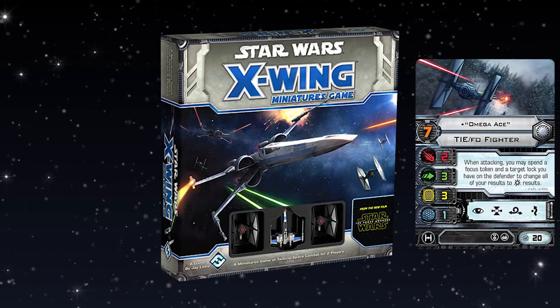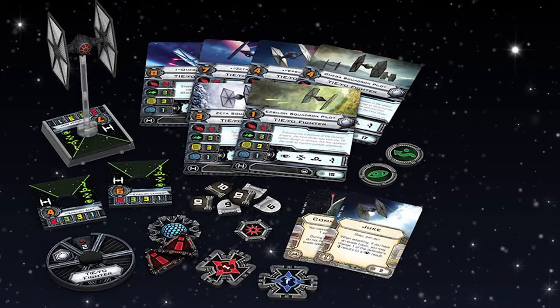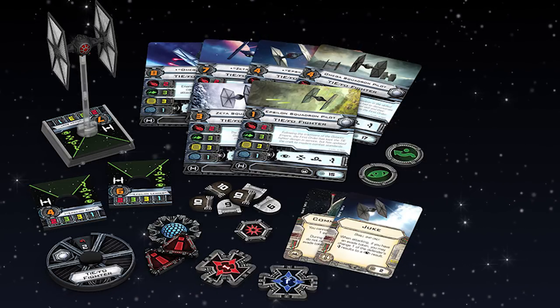If you combo Omega Ace with things like targeting synchronizer, and when the new TIE Silencer comes out you'll have advanced optics, you can retain focus tokens and target locks throughout the entire game. He has build-arounds, but he is strong out of the box. He's a great pilot to help you learn about synergy, and a great pilot for new players for that reason. And speaking of the TIE FO, buying the single pack expansion is also a strong option.